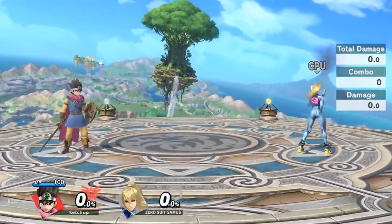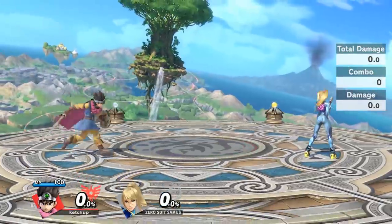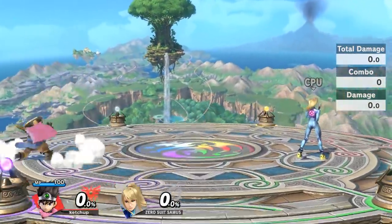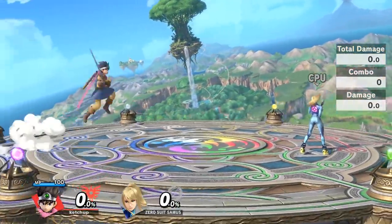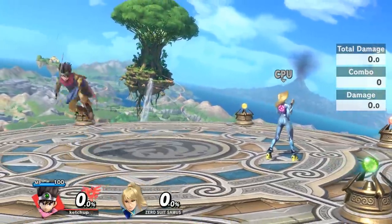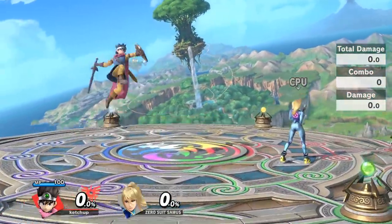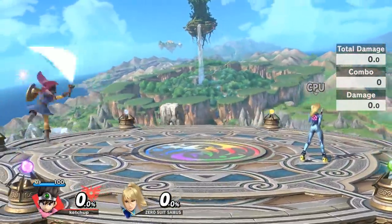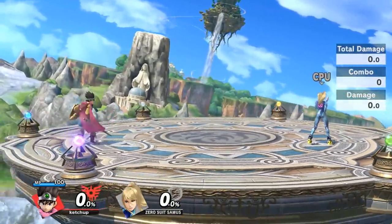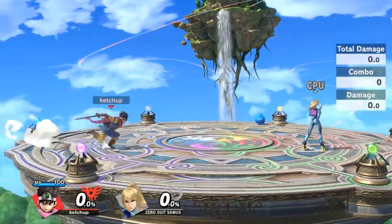Let's start off very simple. I want to mention the main combos I use at lower percents to rack up damage on my opponent. The one thing I really like to do is approach with forward air. Hero's forward air reminds me a lot of Ike's from Brawl — it's a forward slash that has a lot of range, and even if people block it from medium range they can't really punish it that well.